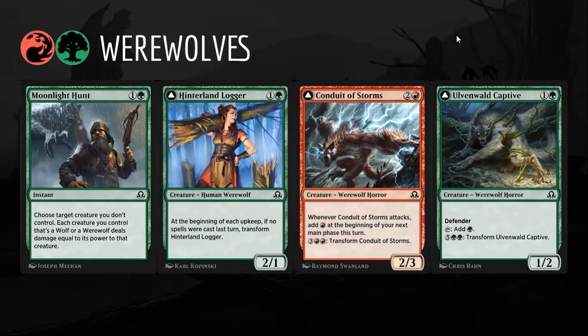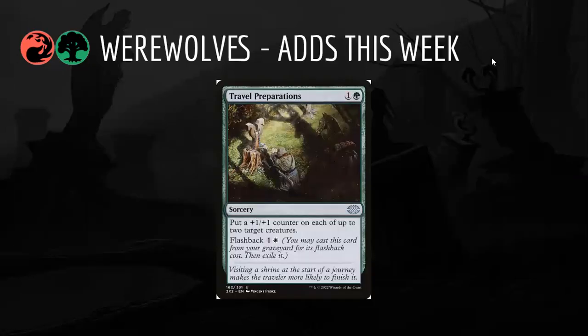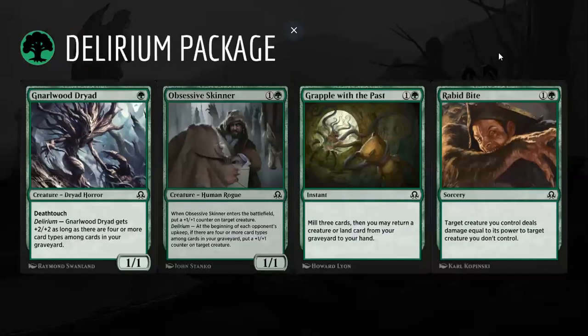Those are the four archetypes I'd recommend starting your drafts with if you're new to the format. In terms of what Red-Green Werewolves gets this week, it's not a ton, but Travel Preparations — just using the front side the first time — is totally worth it. And if you can squeeze a white source in and maybe get to flash it back, all the better.